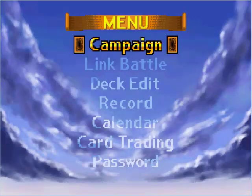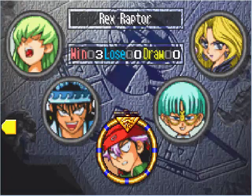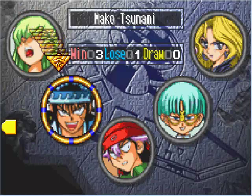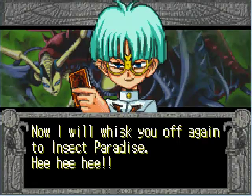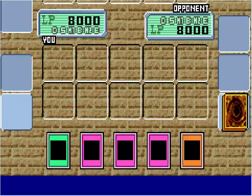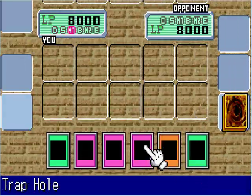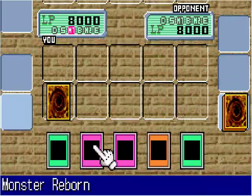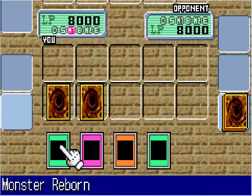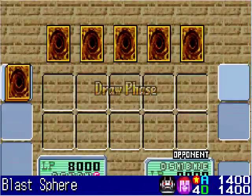I'm going to get at least one more duel in. I've beaten everyone three times except for Weevil and Mai, so it's Weevil's turn. I will whisk you off again to Insect Paradise. So him and his bugs — it's time to begin this duel again with Weevil Underwood. I've got three traps, so I'm going to set them all down, lay down Blast Sphere, and end my turn.